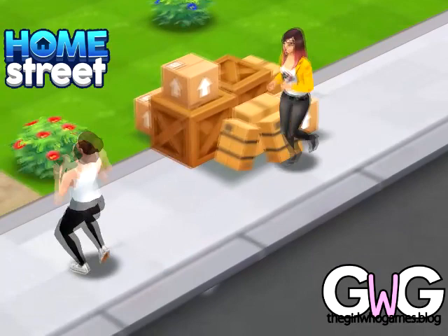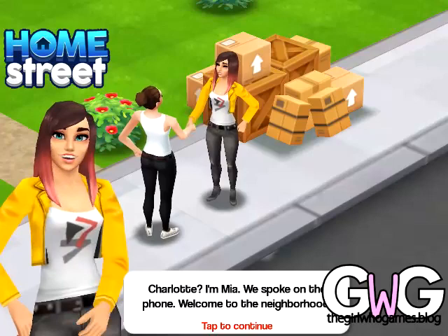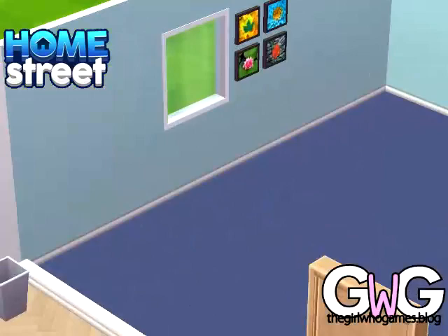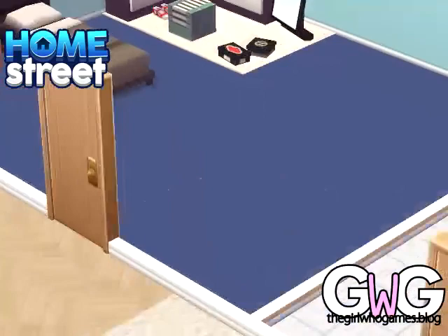Maya will then appear. She will guide you through the game and give you a tour of the town. Tap on the boxes to unpack and they will be moved magically into your house. You can buy more items and redecorate the house as the game progresses.